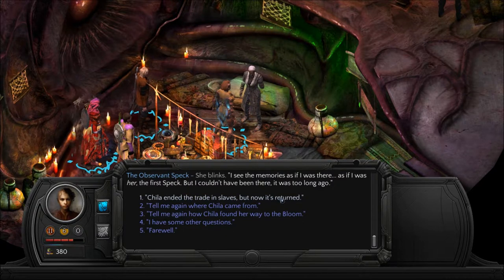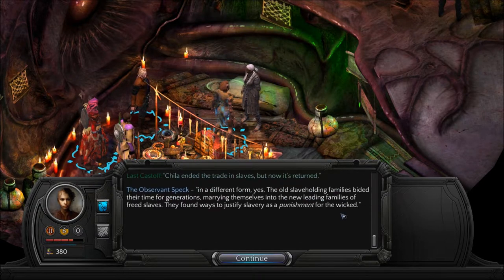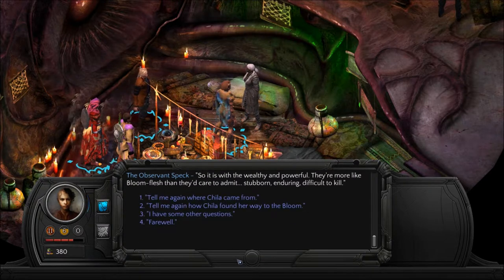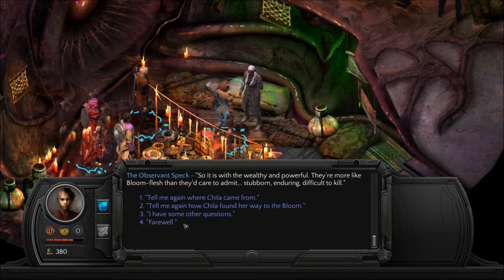'Chilla ended the trade in slaves, but now it's returned.' 'In a different form. So it is with the wealthy and powerful — they're more like bloom-flesh than they care to admit. Stubborn, enduring, difficult to kill.'